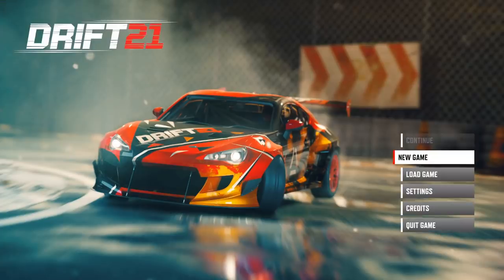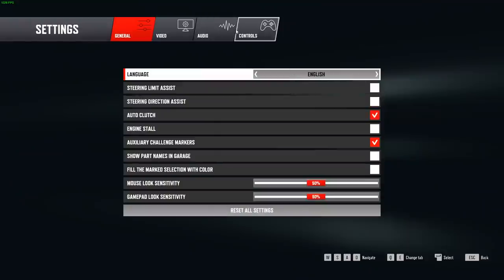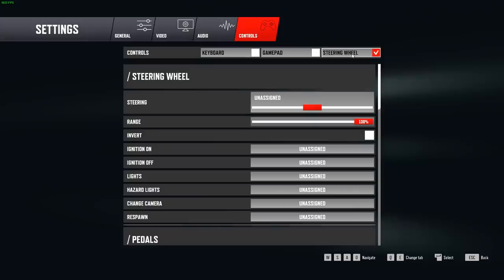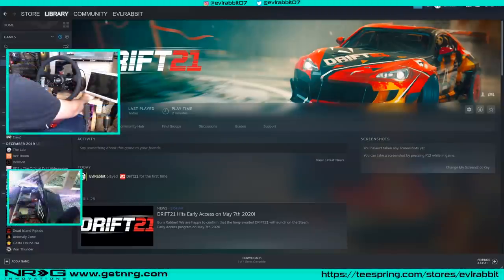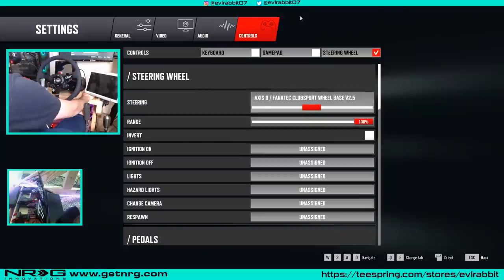The first thing we're gonna be checking for is wheel support. We got some beats in the background — I like it. So we're gonna check for wheel support: controller, steering wheel. Oh, we got it! We got 900 degrees — what?! All right, so now we gotta go to New Drift. Oh yeah, there we go — 900 degrees of rotation.